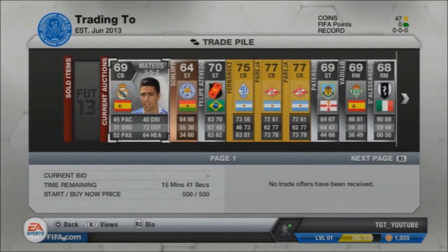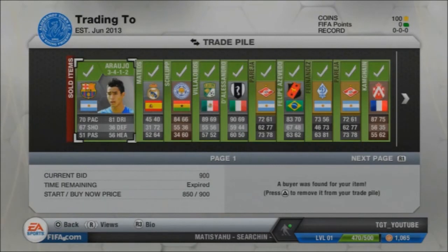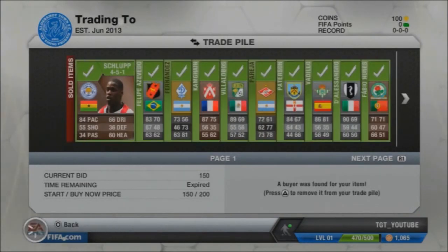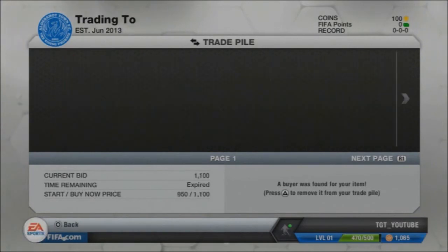Which means I'll be able to get to the 250k mark quite quickly. All the players sold and I went out and bought the next round of players. Arugio sold for 900 coins — tripling my coin total. Mateos, 450, so making around 50 to 100. Schlupp went for what I bought him for, so no profit there. Felipe Azevedo, 700 — so doubling my coins there.